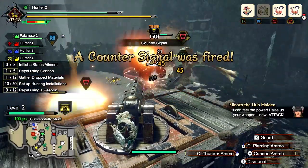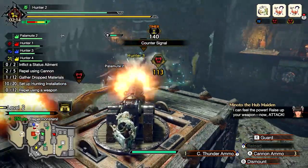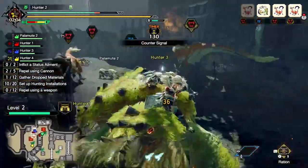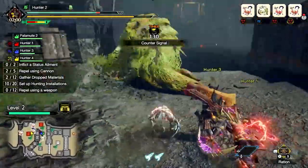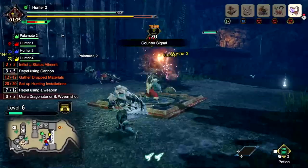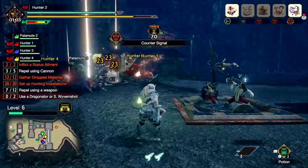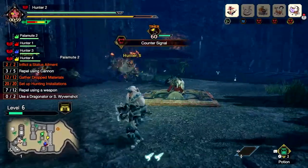Once the counter signal is activated, hunters' attack power will increase dramatically — it's your cue to draw your weapons and jump into action. Even your friends from Kamura can chip in and dish out some big damage, but each of them can only help once per quest, so be sure to call them in at the right time.